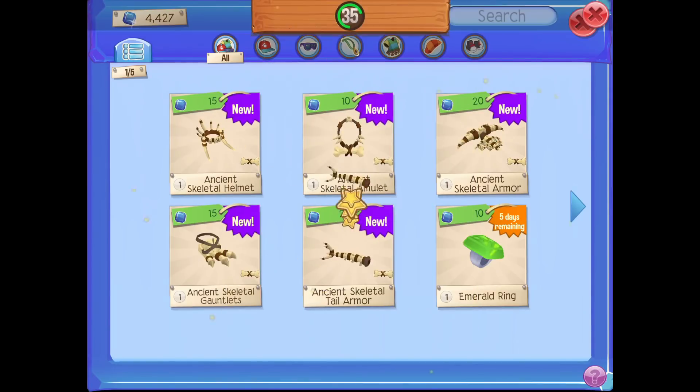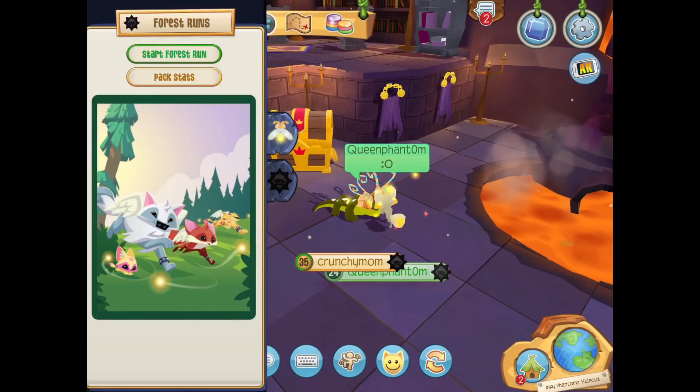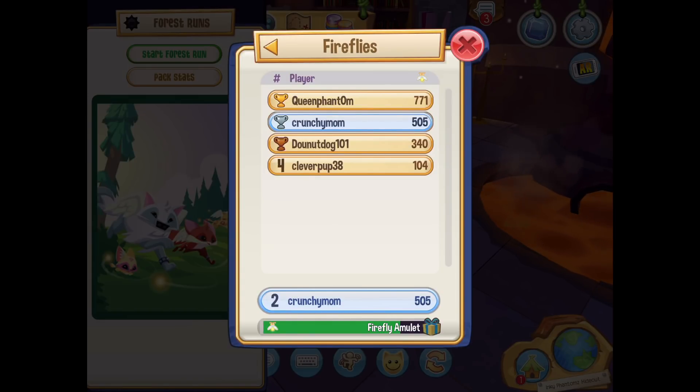I'd rather just trade for the set from someone else. Anyways, this is what it looks like when you go into your pack and you want to play the Forest Runner.